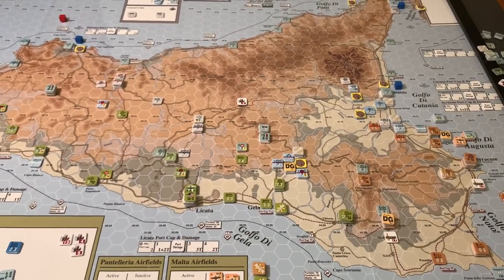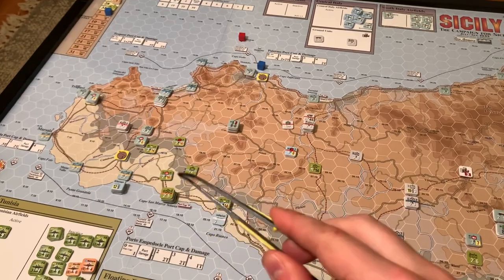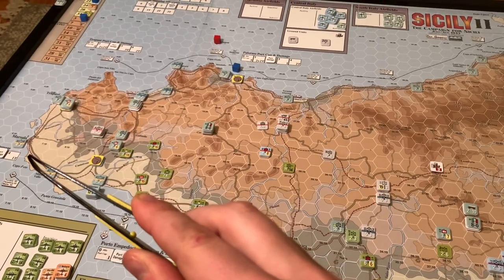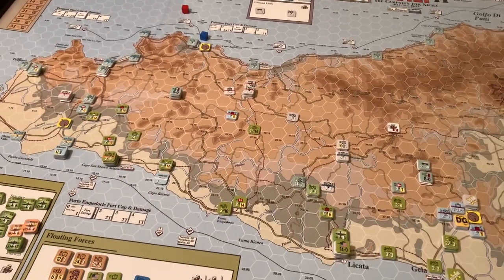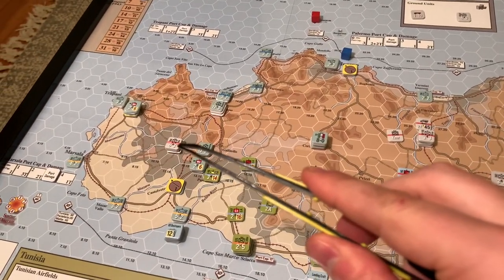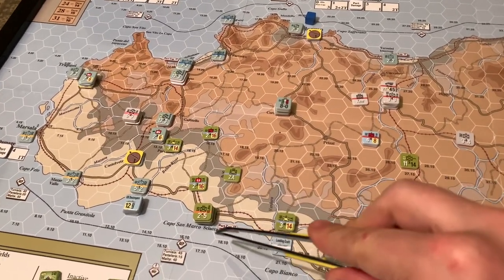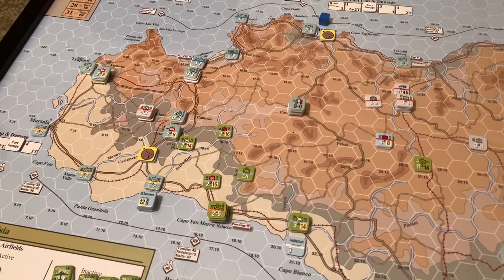Pretty good progress here overall. The Americans especially are going to have a big turn next turn if these coastal units surrender, because it's a wide open road all the way to Marsala and Trapani. There are still some forces in the area, but the Axis are hoping to react. Some German units are going to have to come down and protect those ports — they didn't expect such a lightning-fast response, helped in part because the 2nd Armor basically landed everyone last turn. They're going to have to scramble.